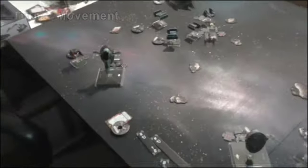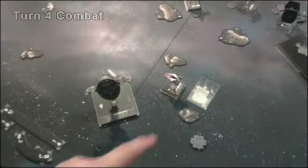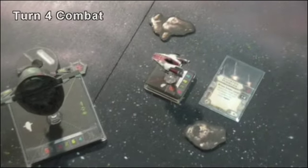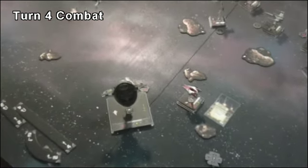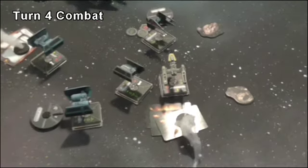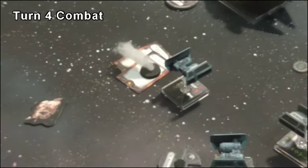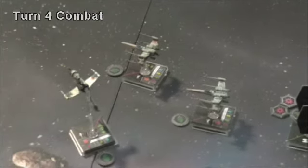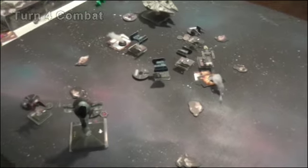Shooting for turn four: Tycho fired his Cluster Missiles — totally wasted it, rolled all evades and didn't hit anything. Vader just murdered Dutch — three hits, completely wiped him out. Han fired on the ship that kept getting ioned and killed him with two criticals. Everything else mostly couldn't fire. The Academy Pilot fired on Biggs and missed. Two more ships gone — it's getting close.